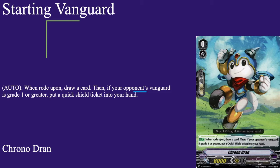It's here because — spoiler alert — the main grade 3 is Chrono Jet. You can already assume what one of the grade 4s is, so might as well run Dran in it, because Dran is basically baby Chrono Jet.